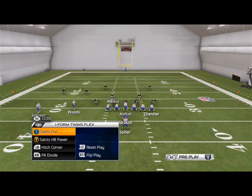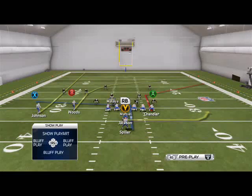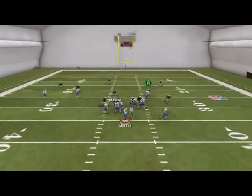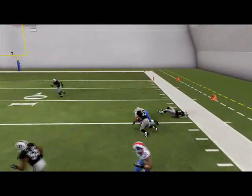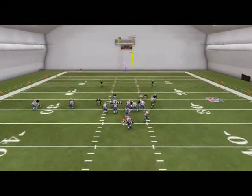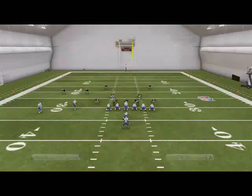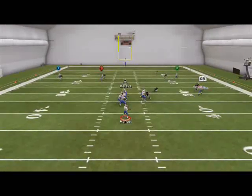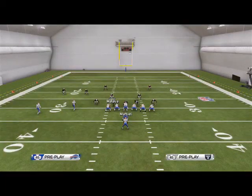We only really like the Hitch Corner and the PA Divide from this formation. With the PA Divide, our first read is our Tight End against Cover 3 — it's going to be open. Our second read is the post to Woods against man coverage — it will be open. Our last read is just bombing it up to our biggest target for a user catch, and that only works against Cover 0.